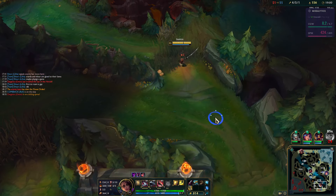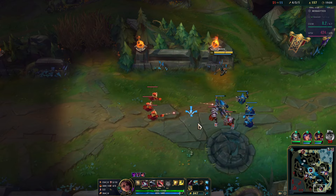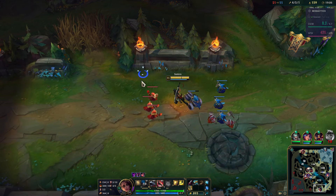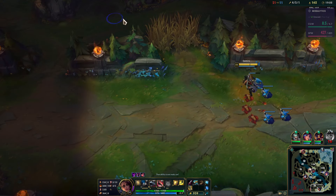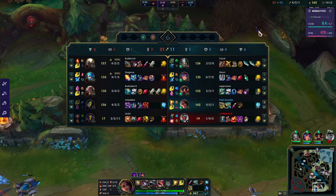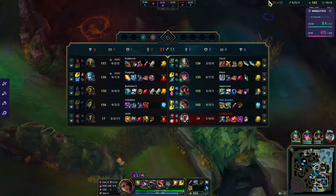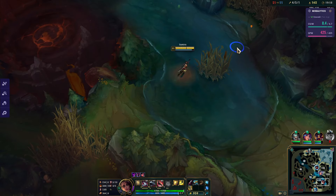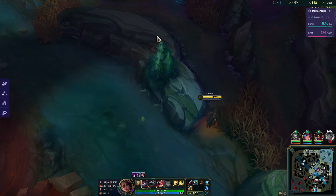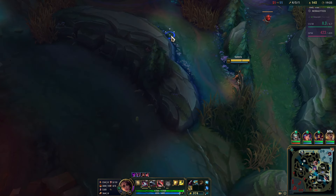I'll clear this pink ward and shove another wave. Pantheon seems like he's heading here. He looks very strong — he's insanely tanky. I would definitely struggle to fight him. There's a definite argument in favor of Tabis, and we'll probably end up going that.